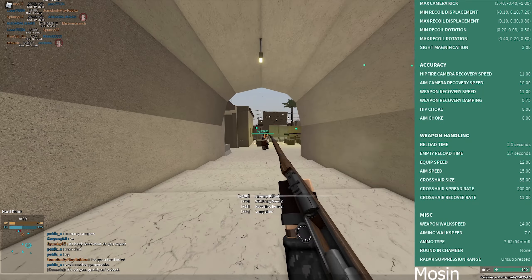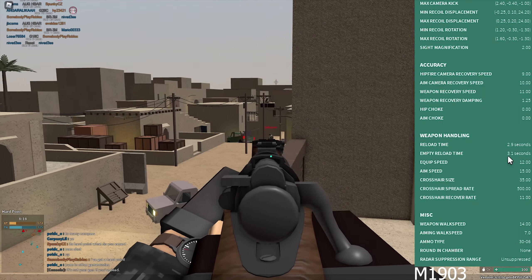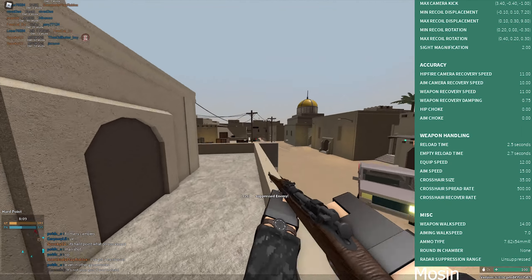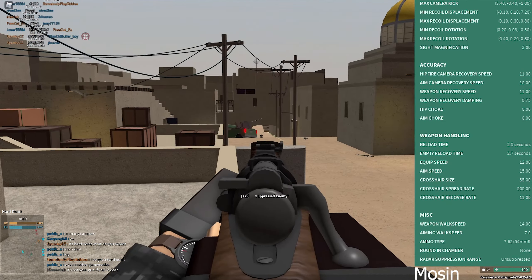Let's go over weapon handling. The reload time is 2.9 seconds — the Mosin has 2.5 seconds. The empty reload time is 3.1 versus 2.7 for the Mosin. The other statistics are quite similar, and movement speed is identical. That probably explains why I felt at home with the M1903, since I used to play the Mosin completely stock as well. The only real differences are in some of the first values in the advanced statistics.